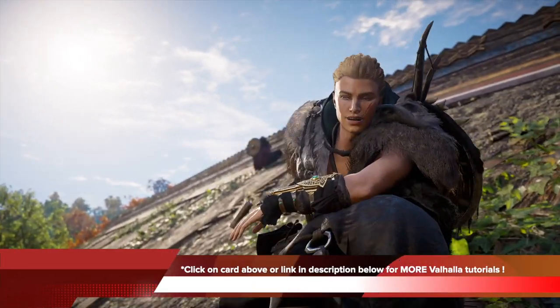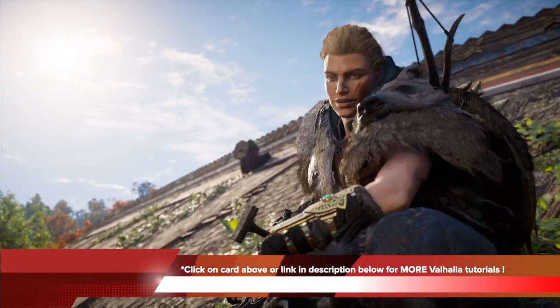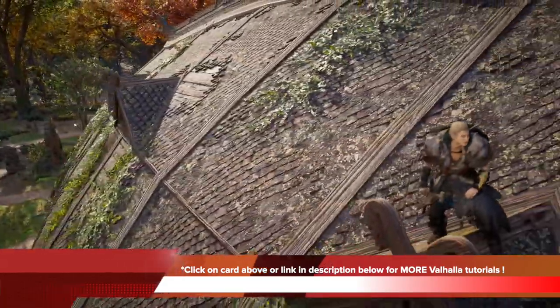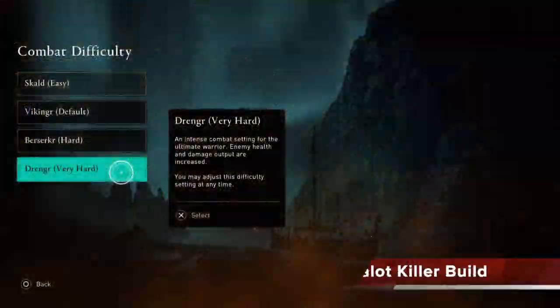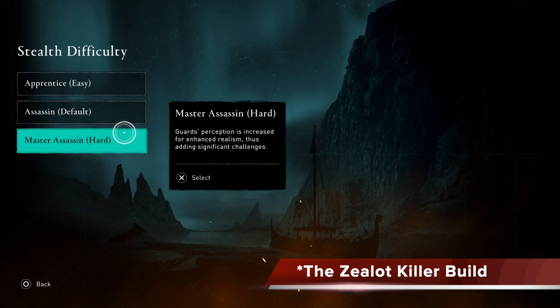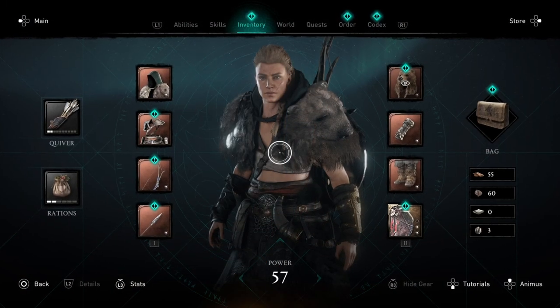You can click on the card above or the link in the description below for more player build or combat tip tutorials on Valhalla for my full Valhalla tutorial playlist. As always, the difficulty is set to the hardest and the Stealth difficulty is also on Master Assassin. So let's take a look at this build in detail.